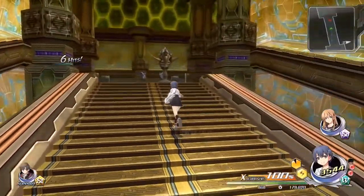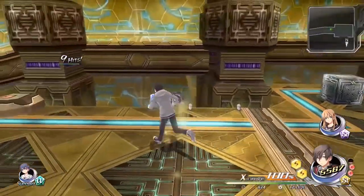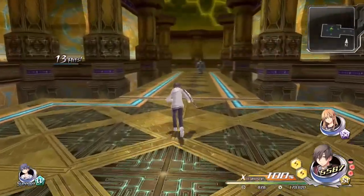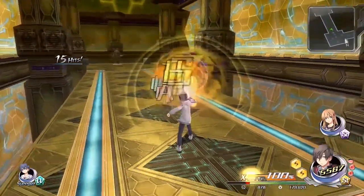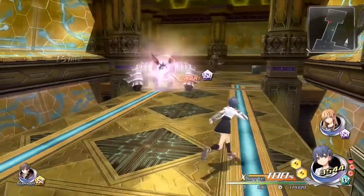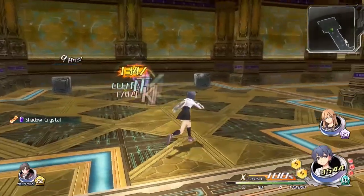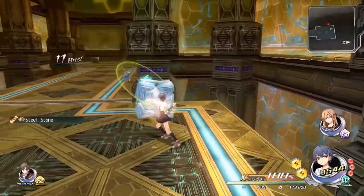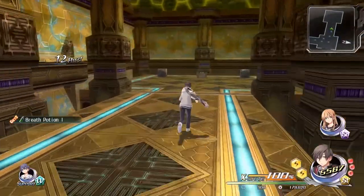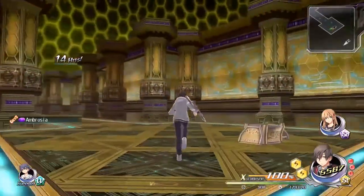I've also changed up some of the characters' elemental abilities. Ko was on fire but he's now got the steel thing, and Hiragi had the blue elemental - I think it's called Special - but I've changed it and she's now rocking the Shadow Attribute. Basically just because those are the three elementals that are in this dungeon, so I figured let's change them up so we can make it a bit easier going through.